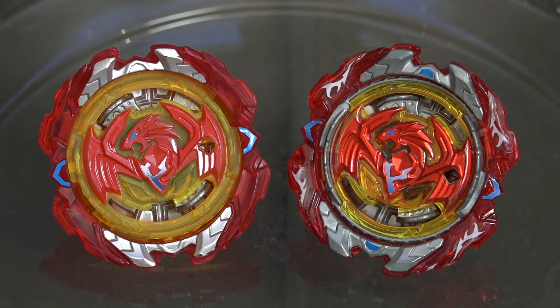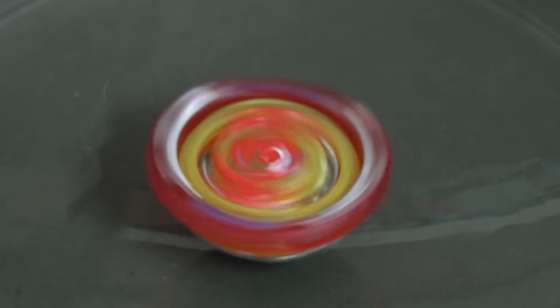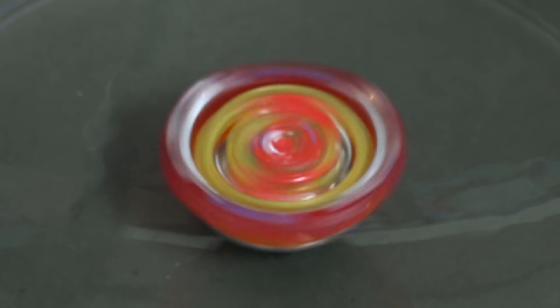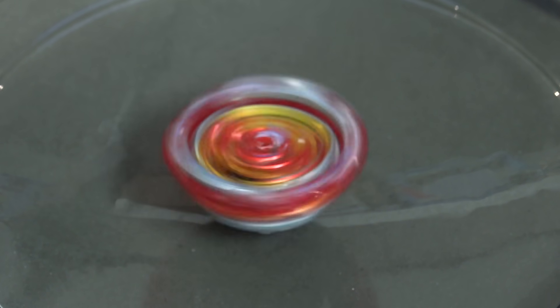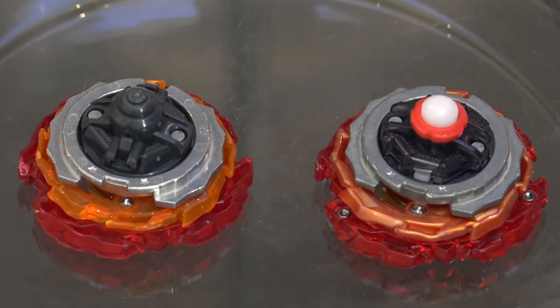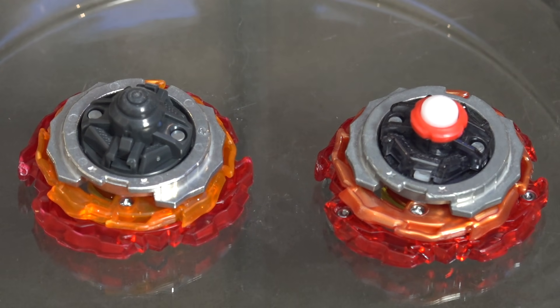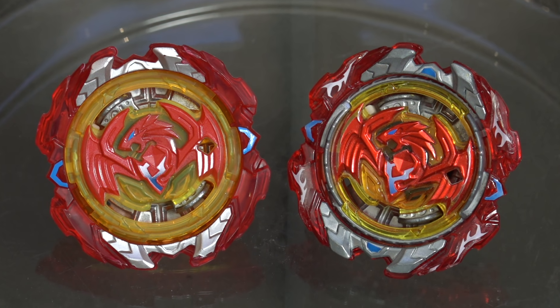What's going on guys? We're back with another Hasbro vs Takara Tomy battle. The left side here is the Hasbro version. The color is a lot brighter compared to the Takara Tomy counterpart and it's also a lot lighter. We haven't done one of these Hasbro vs Takara Tomy battles in a while because of the weight reduction and the slingshock system — it didn't seem very fair — but we couldn't help ourselves. I have a very good feeling about Phoenix v4 and the armor does fly off; it has the exact same gimmick as the Takara Tomy version.